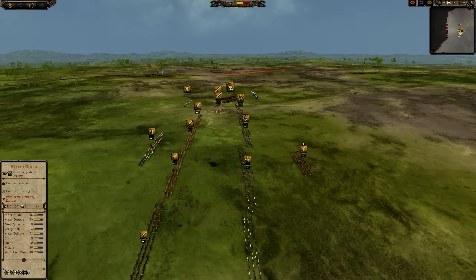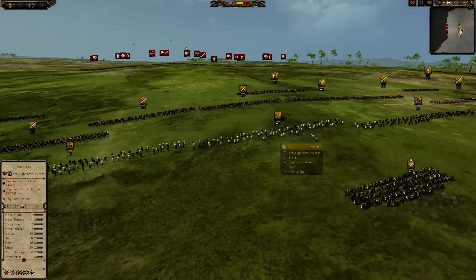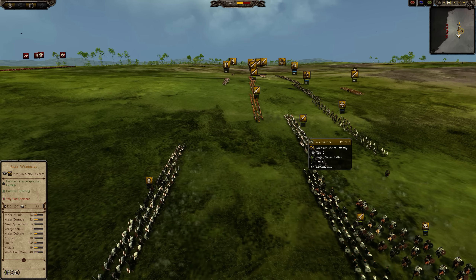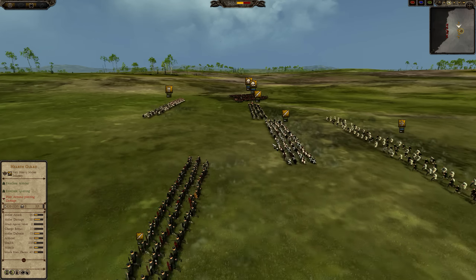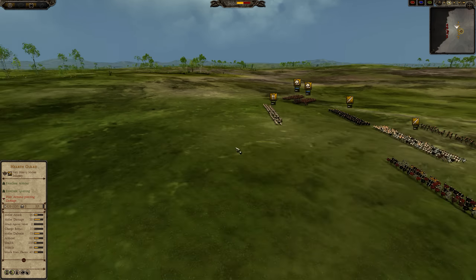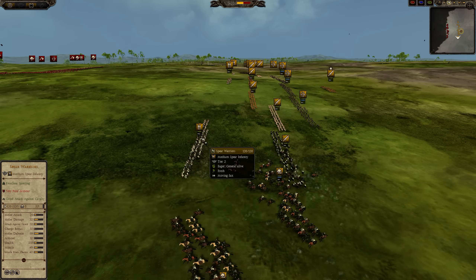For the Saxons, we have scout cavalry — four of those — then four archers, one heart guard, Saiyax warriors, sword veterans in the center, just about the only armor the Westphalians can bring. Then spare warriors rounding out the force.